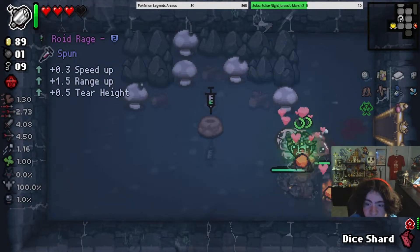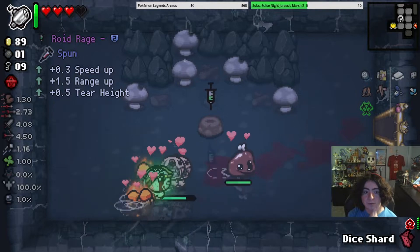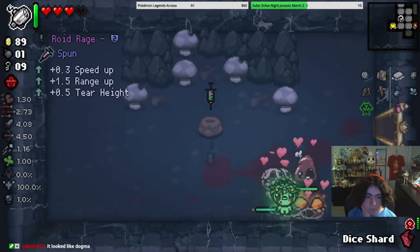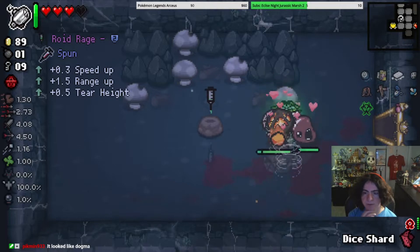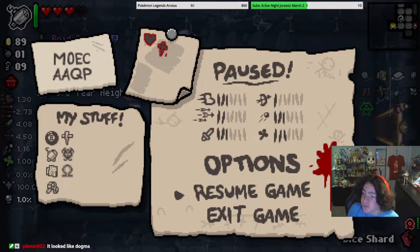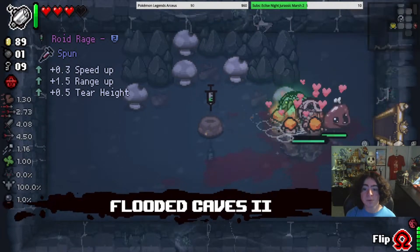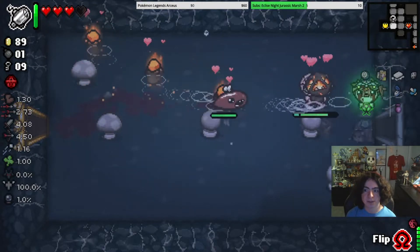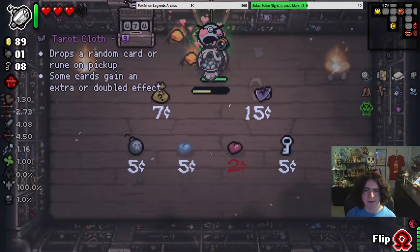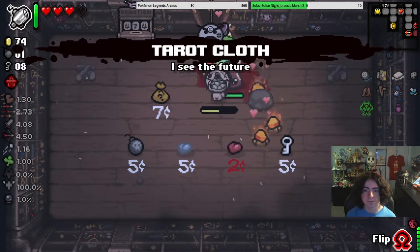Also in here is Keeper's Kin. I could use the Dice Shard to get a better thing here because I don't really want Roid Rage. It's some sort of Dogma enemy — definitely an unused enemy. I'm going to use the Dice Shard here. Oh wait, I could use the Dice Shard in the Angel Room. There's so many things to think about right now. I don't even want to get the item from here because I want to make sure I get the Red Room.